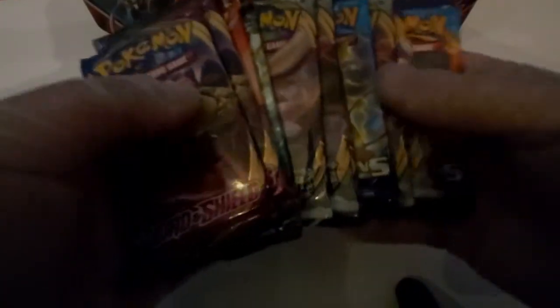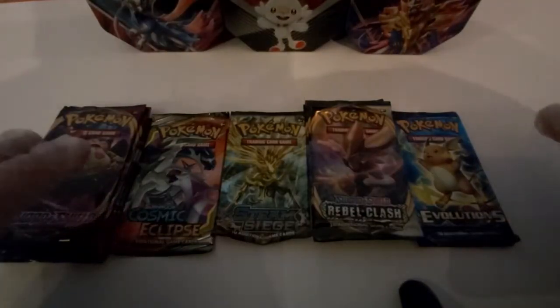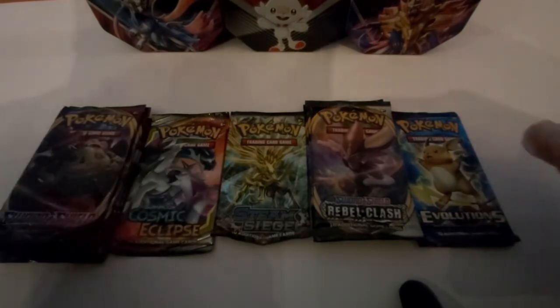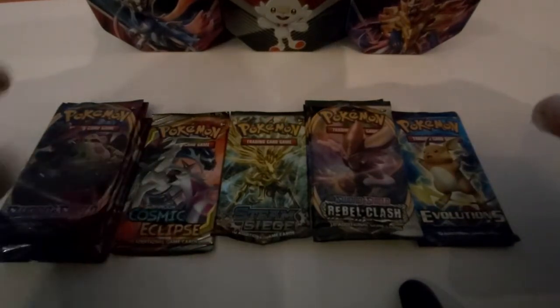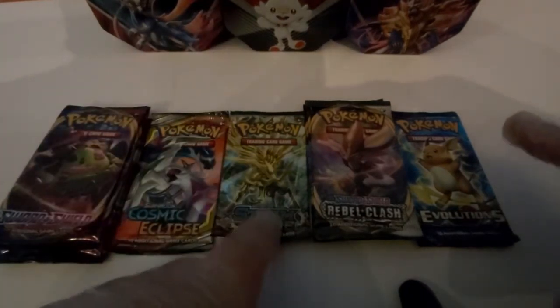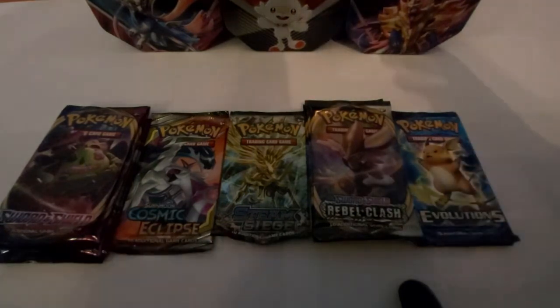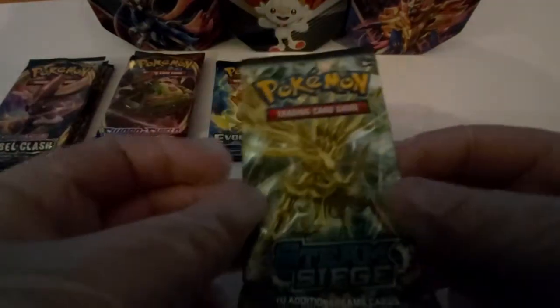So all together we've got 12 packs to go through. I didn't know that the Nation and Eternatus V tins had Rebel Clash packs — that's a good bonus for me. I organized the packs: there are four Sword and Shield packs, one Cosmic Eclipse pack, one Team Up pack, four Rebel Clash packs, and two Evolutions packs. Let's get started.